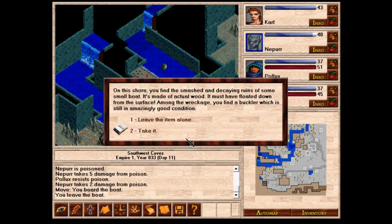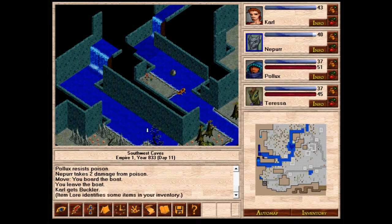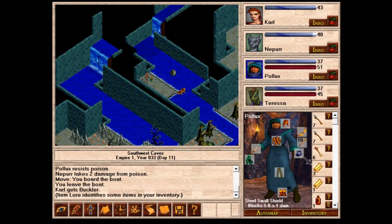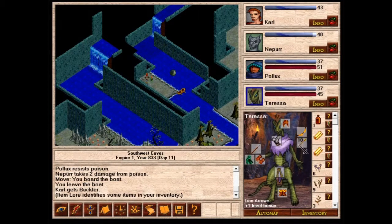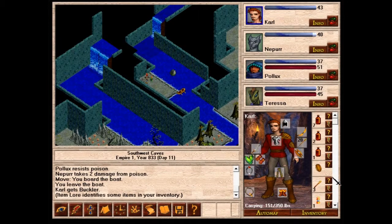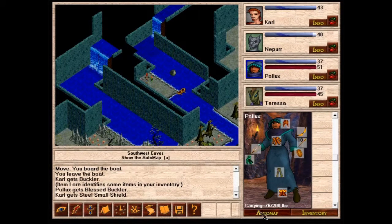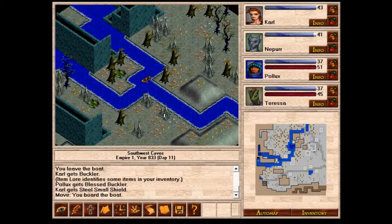On this shore, we find the smashed and decaying ruins of a small boat made of actual wood — it must have floated down from the surface. Among the wreckage is a buckler still in amazingly good condition: a blessed buckler, one to six plus two, so three to eight. That's pretty darn good. We'll give that to Pollux — one less than the steel shield, but still pretty darn good.